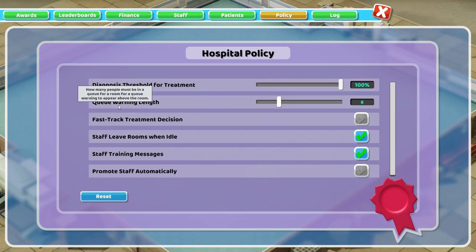Queue warning length will tell the game when to show that a room's queue is particularly large — at what level does it show up saying, hey, this queue is this size, you might want to do something about that. Six is probably a pretty good setting. You can go higher, but I wouldn't, because that can mask problems. You might want to go lower if you want to be especially picky about keeping your queues short. It's more of a personal preference — it doesn't have any physical in-game impact, it just controls how the visual alerts.